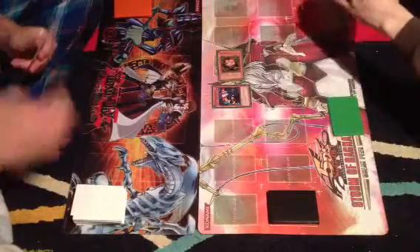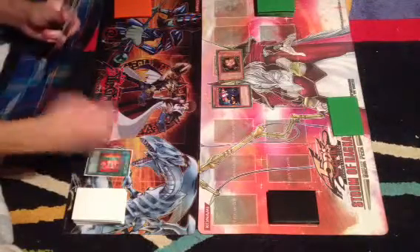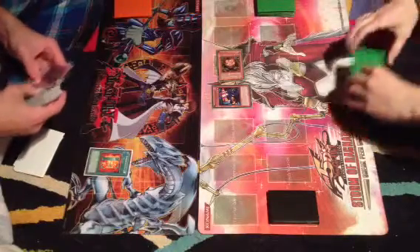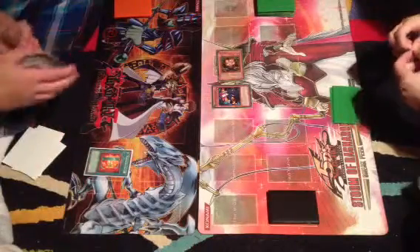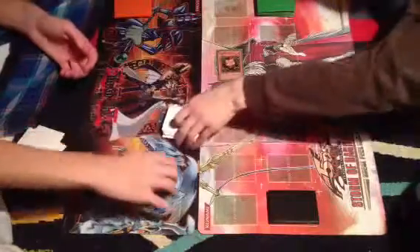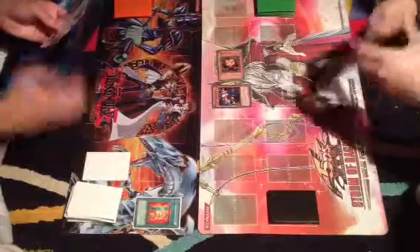Here we go. I draw. I have an Emergency Call — right into my hand. Elemental Hero Stratus. I'll set this.